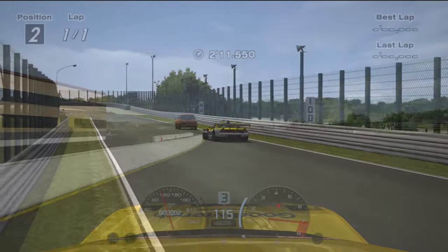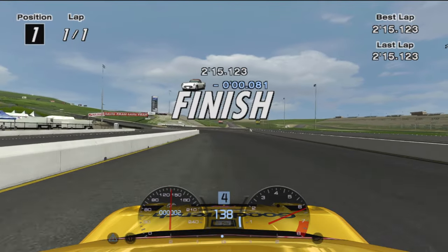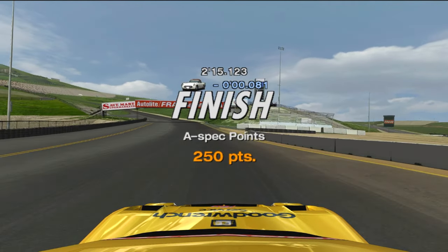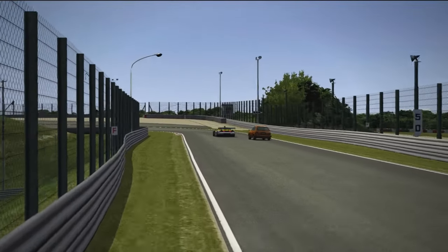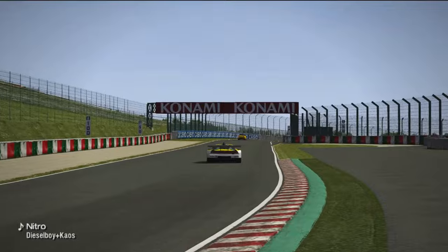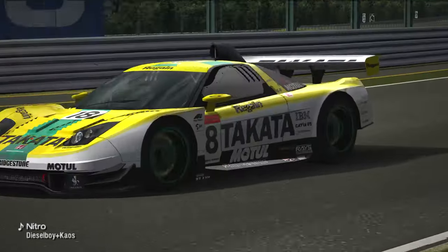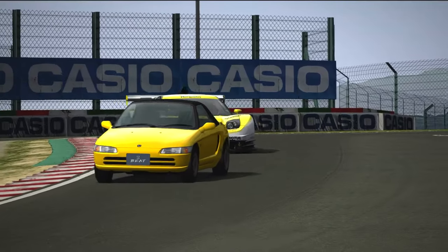Also, a shoutout to Mission 29 for providing a memorable moment during testing. After completing these 5 missions, your garage is greeted with a Toyota 7 race car, which allows you to compete in all the Japanese events, bar the historic series since they require production cars.